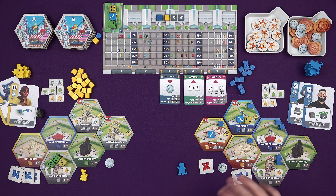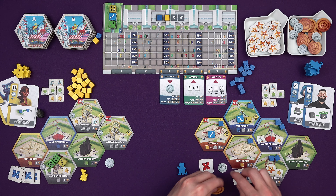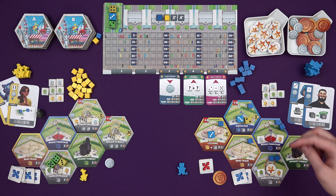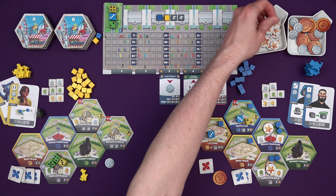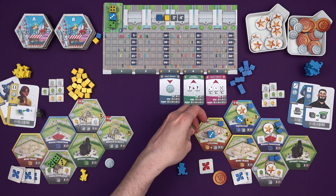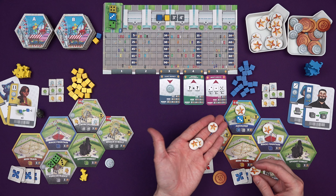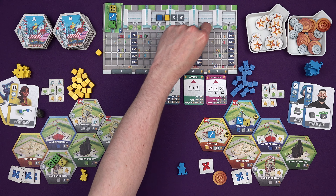So now we score our things - just look at the cubes on the rides. I've got two points, and for each activation it's got a merch stand on here so I also get two money. The Magic Fountain gets two extra points because it's got the special effects upgrade - so instead of one per time it's three, making six points there. The Aqua Loop has no upgrades and was activated once, so that's four points. The Cyclone was activated once for three points. Now we've activated everything, we take the activation cubes off and gather up all your points - I've got fifteen points. You mark your score on the score track.